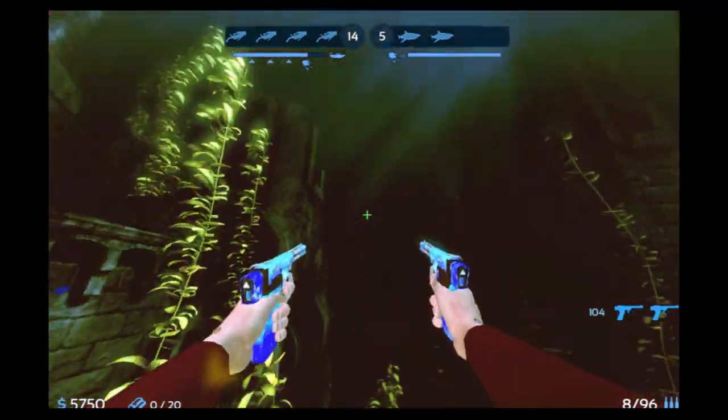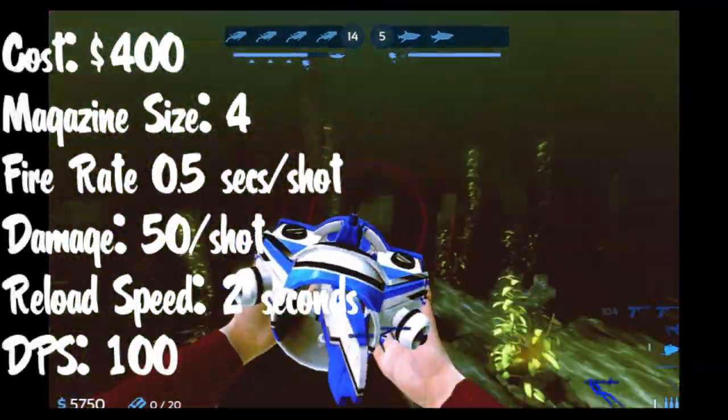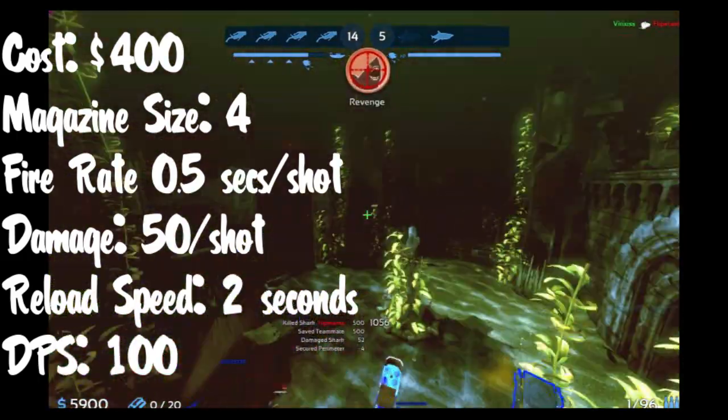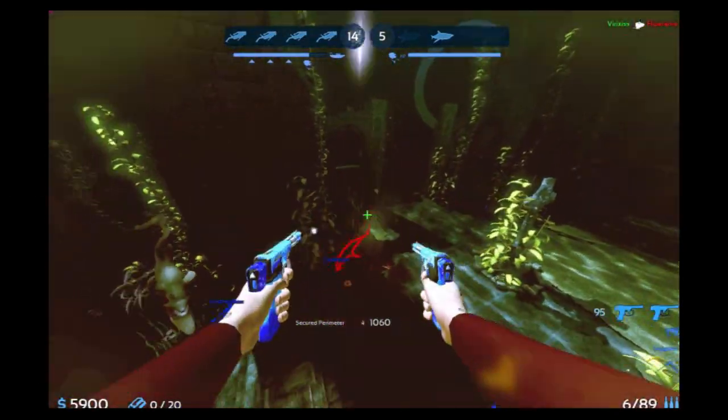The SPP-1 is a semi-automatic four-shot pistol that costs 400 gold to purchase. Each shot deals 50 damage with a fire rate of half a second per shot and a reload speed of around two seconds, putting its DPS somewhere in the neighborhood of 100 per second.